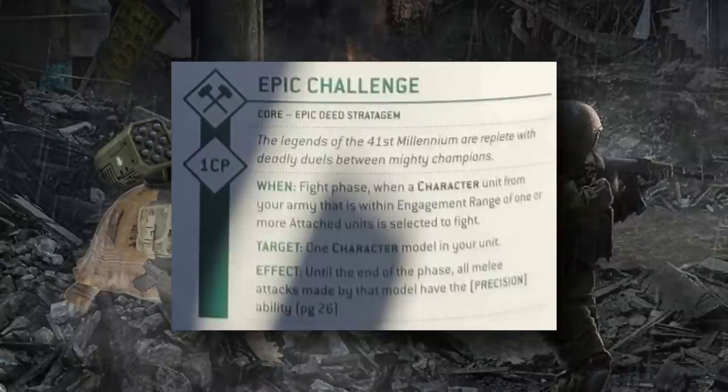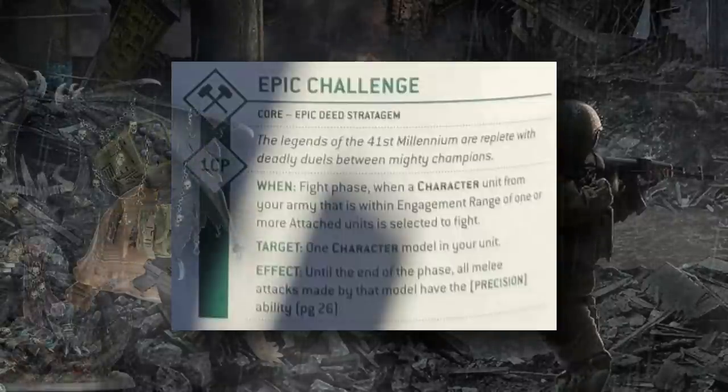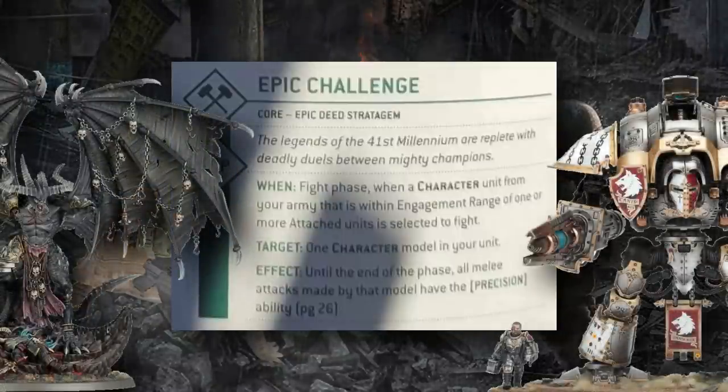Characters are usually tougher to kill than the unit they're attached to, so you'll most likely not do as much raw damage — but killing a character is usually a big swing offensively, since they're typically the best models in the unit at fighting and the unit loses any support abilities the character was providing. Also note that the target of the challenge can be not just an attached unit, but also an independent character — even big monsters or vehicles like Bellacore or Canis Rex can be targeted. This lets your huge monsters smash enemy characters out of units they wouldn't normally access. Overall, Epic Duel is going to be a pretty transformative stratagem.